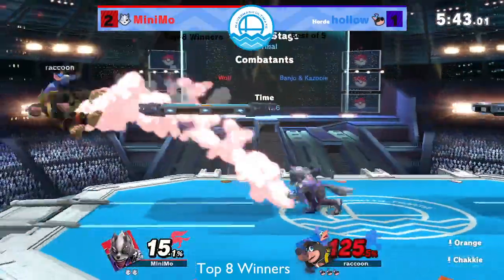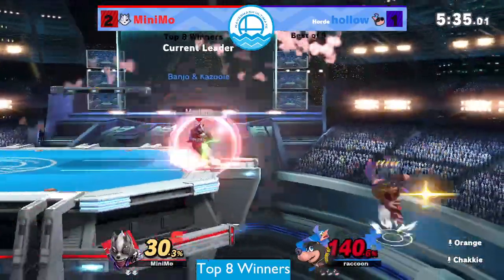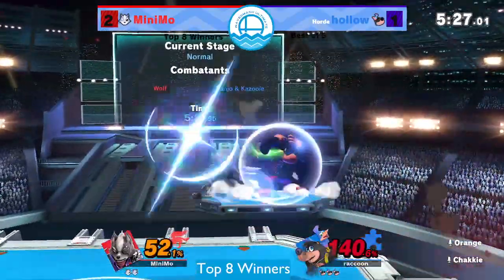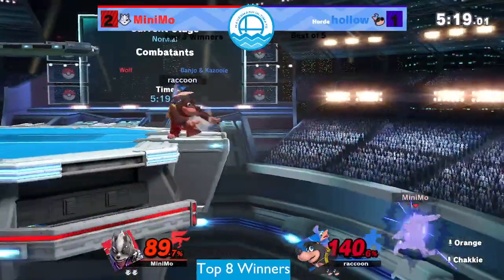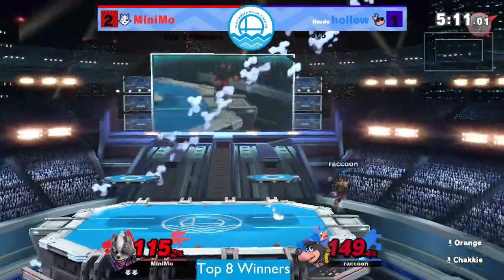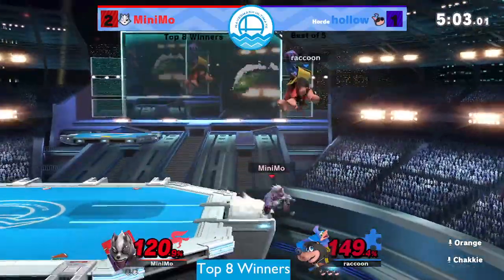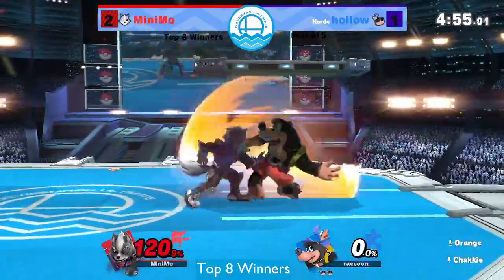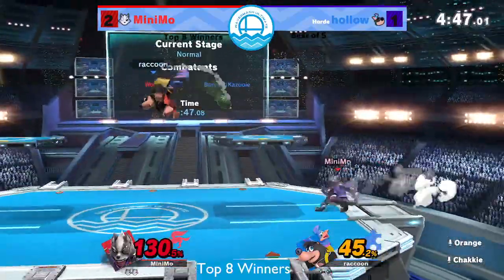The lasers are stopping up the grenades - that clanking is gross. Maybe that's why we saw the blaster work - hollow just can't get grenades out. Finally he gets it, and this is a big opening. This is why minimo is so intent on stopping hollow from getting these grenades because the follow-up is insane - you just get to force him into the corner. Barely missing the down-tilt that would have really snowballed. Minimo barely survives, his survivability has improved so much over the course of this set - sitting at 150 now.